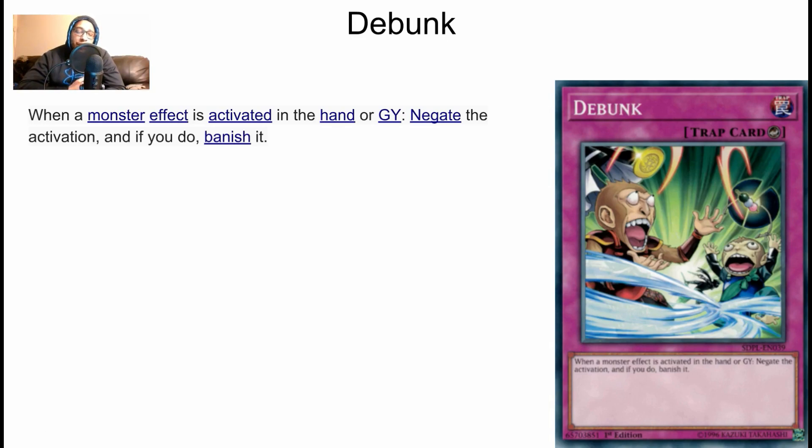Debunk also stops hand traps like Ash Blossom, Ghost Ogre, and Effect Veiler. It even stops Dangers — going first you set it, they activate Danger monster effects, you negate and banish, and they have no out. Is it the best card? No — Solemn Strike and Solemn Warning are overall better because they're more flexible. Against pendulum decks you don't want Debunk. But at the same time it's really techy and catches people off guard, which is huge. It was ran back around 2014, kind of died off, came back when Burning Abyss got popular, then died again. Try out Debunk — it may just be the card for you.